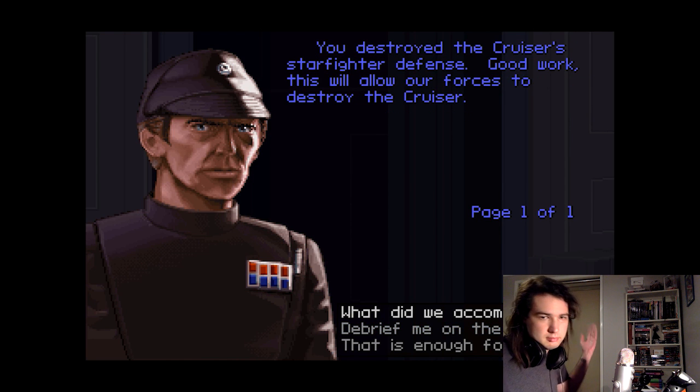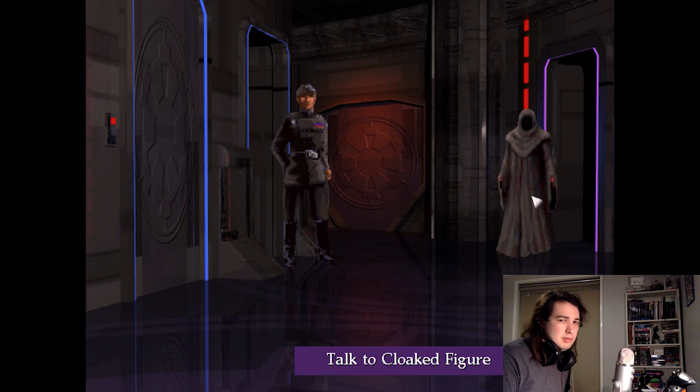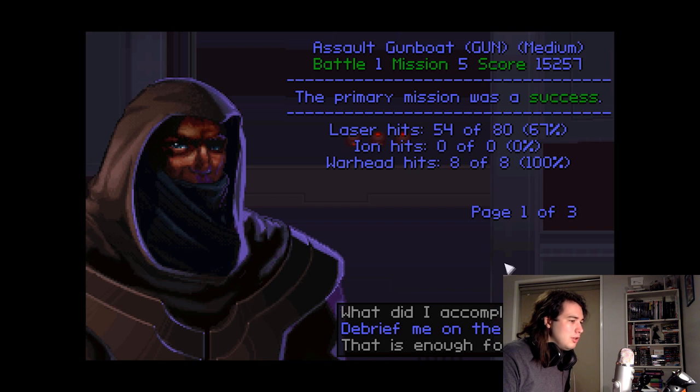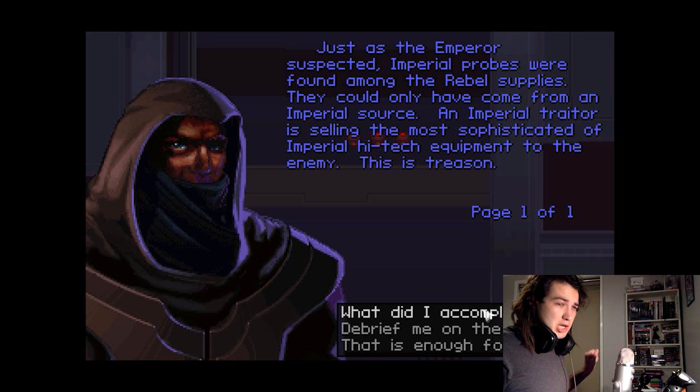You destroyed the cruiser's starfighter defense — good work. This will allow our forces to destroy the cruiser. Only we didn't destroy all the starfighters, which is unfortunate — there are more, because of course there are. Just as the Emperor suspected, Imperial probes were found among the Rebel supplies. They could only have come from an Imperial source — an Imperial traitor is selling the most sophisticated Imperial high-tech equipment to the enemy. This is treason.